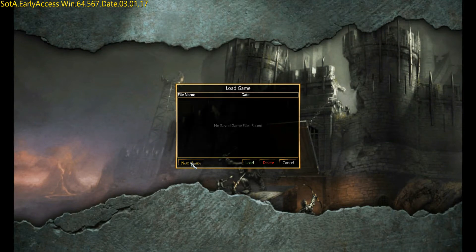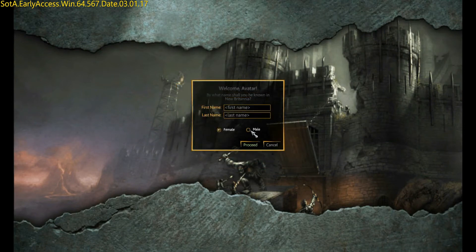You can go to New Game and choose male or female, then type in a first and last name. You do not need both a first and last name — a simple first name will work perfectly fine.